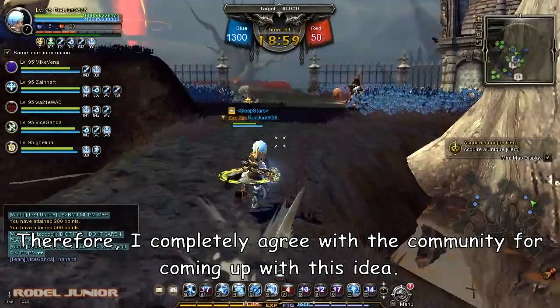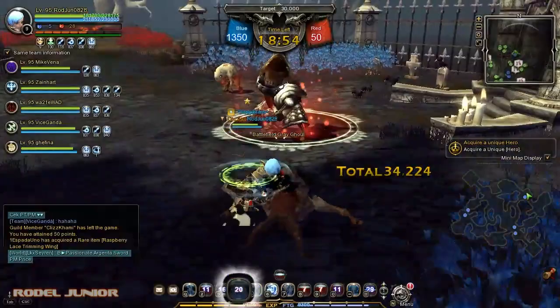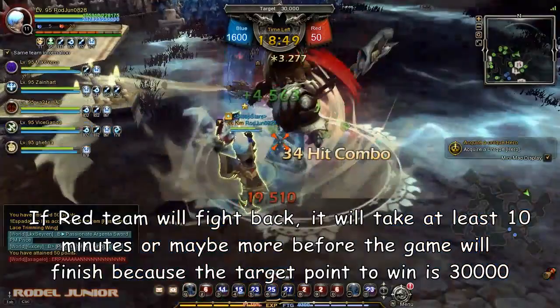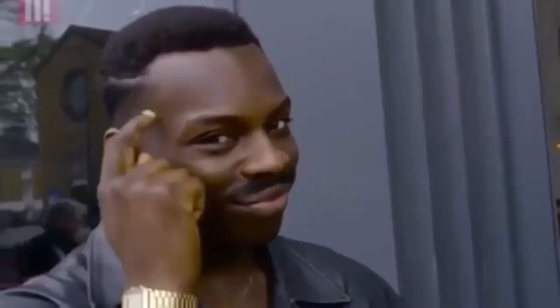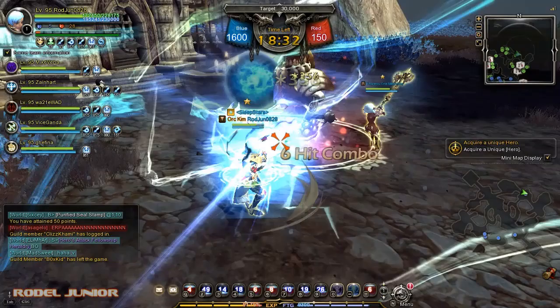If the red team fights back, it will take at least 10 minutes or more before the game finishes, because the target point to win is 30,000 points. Meanwhile, if the red team does not fight back, it will take only five minutes at best. This game mode is also available in Coliseum, so you should go there if you want to play seriously.